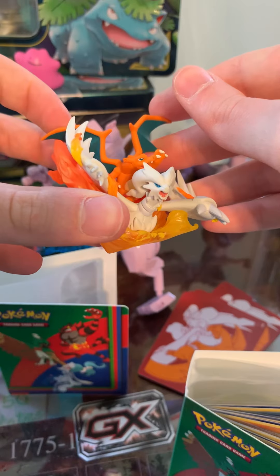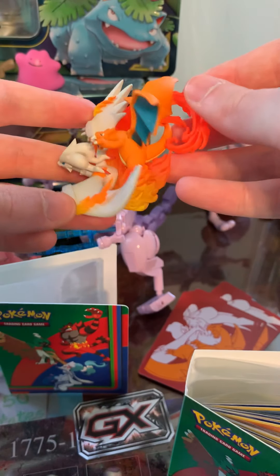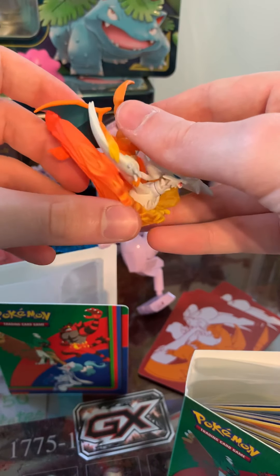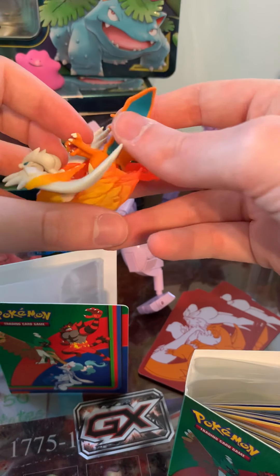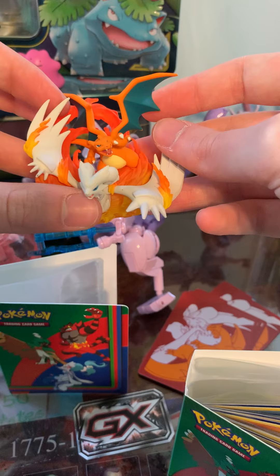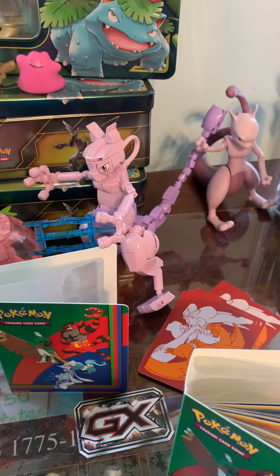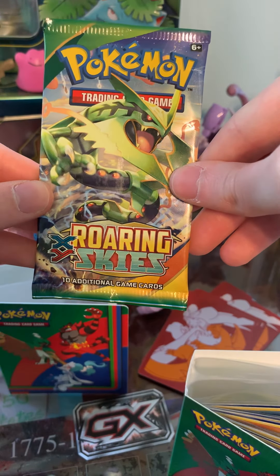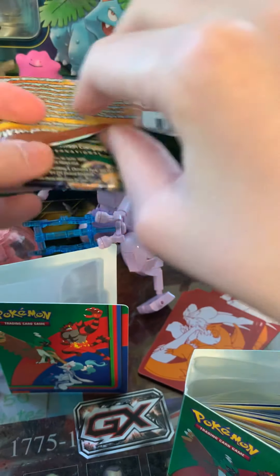Here is the Reshiram and Charizard figurine — very nice. I don't know why you would be angry about this figurine, but I mean, it is small, I guess. It's still really cool though. Who doesn't love Charizard? I mean, it's not my favorite Pokémon by all means, but Charizard is always expensive. Gotta get that Charizard.